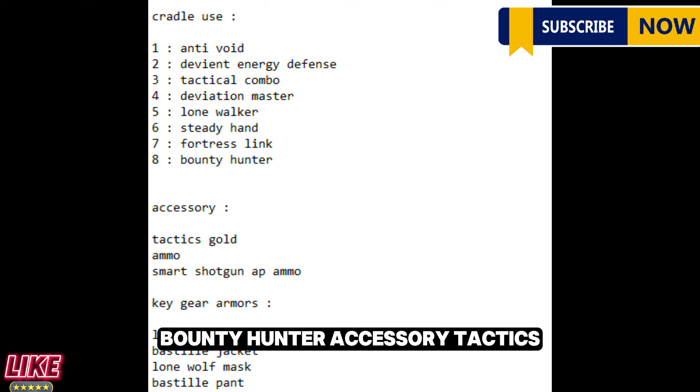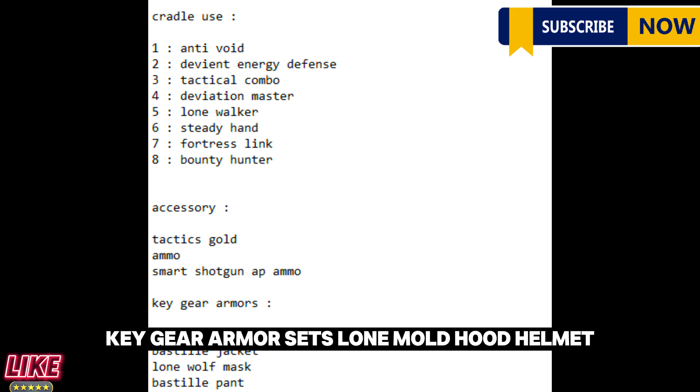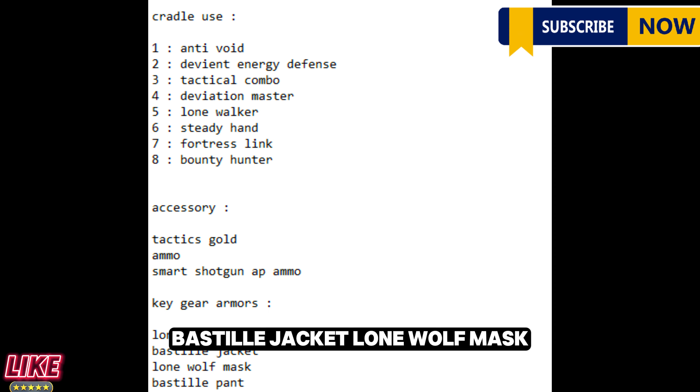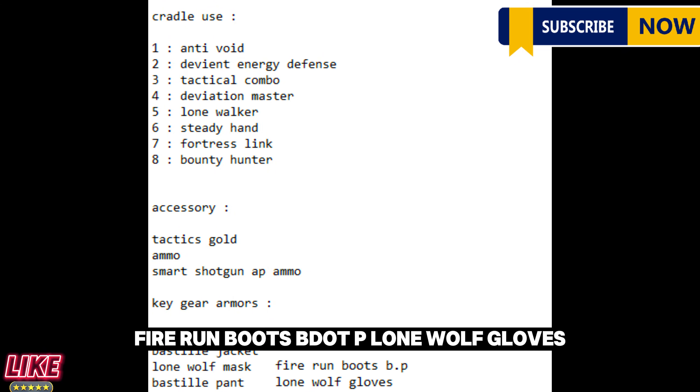Accessory: Tactics Gold. Ammo: Smart Shotgun AP Ammo. Key gear armor sets: Lonewolf Hood Helmet, Bastille Jacket, Lone Wolf Mask, Bastille Pant, Fire Run Boots, and Lone Wolf Gloves.